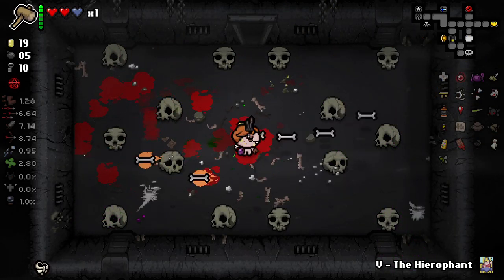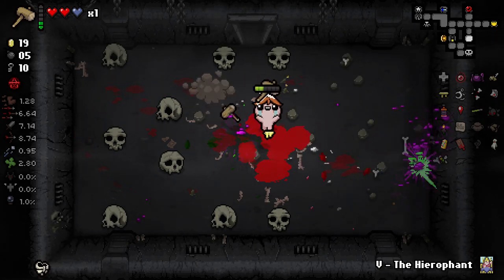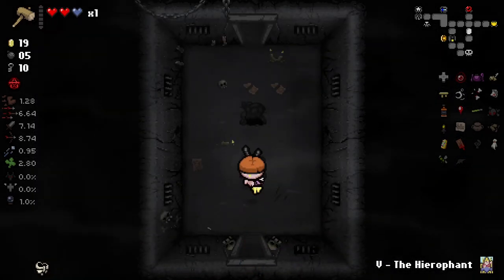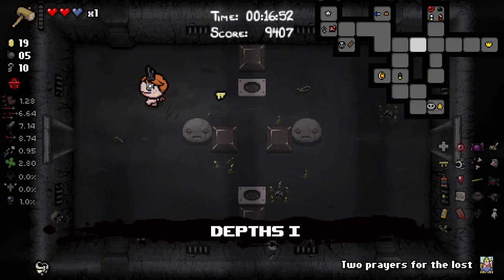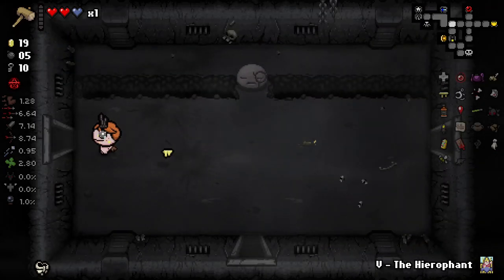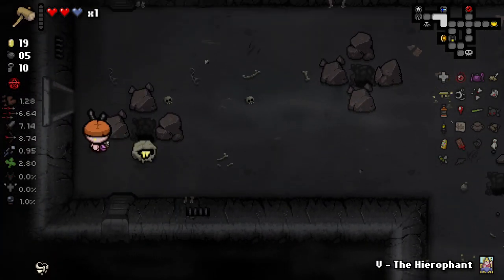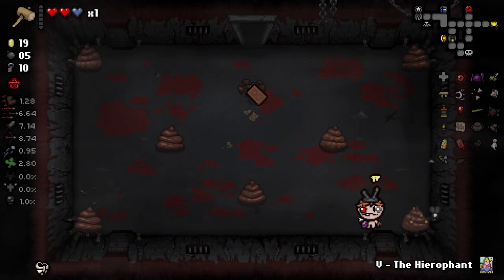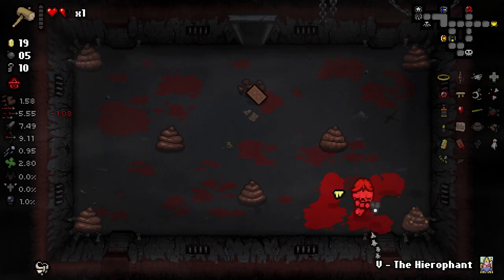We've got D-Pad now. Intriguing. Let's use this room to try and get some black hearts. Okay, so nothing there. Now we've got to find somewhere to start hurting ourself, which I don't know if we have a great place to do so. I'm sure there's a room with like a fire or something. Oh, there you go — there's a fly. So if we start hurting ourself on this now, I'm really hoping that Bloody Card procs at least once before we die.